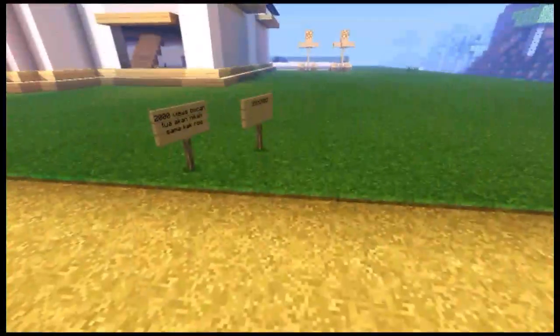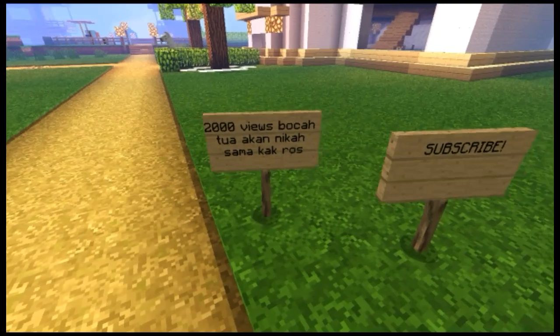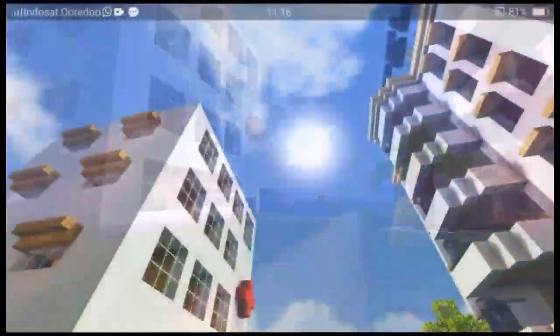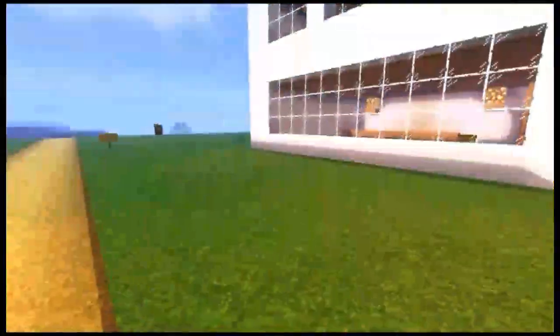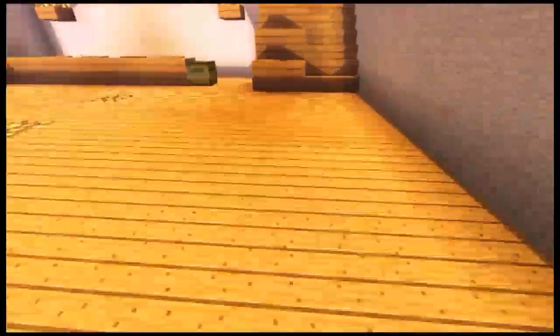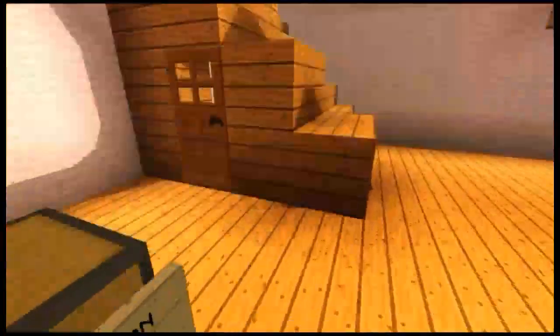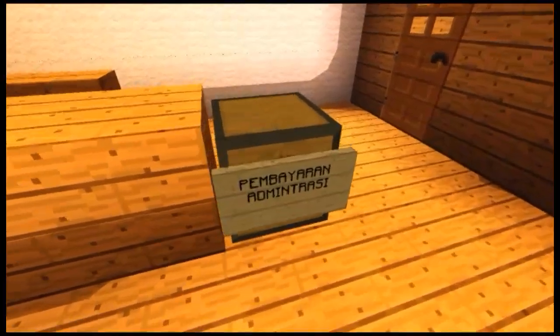Selamat datang. Dan di sebelah sini ada hotel dan ada rumah sakit. Langsung saja kita menuju ke rumah sakitnya dulu saja. Di sebelah sini ada rumah sakitnya, ada tiga pintu. Dan kita sudah masuk ke dalam lobby rumah sakitnya, dan di sebelah sini ada tulisannya, yaitu pembayaran administrasi.